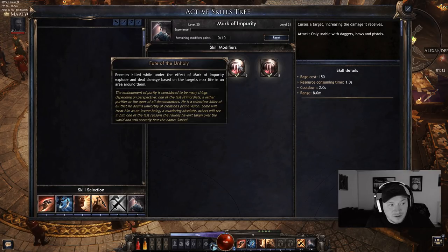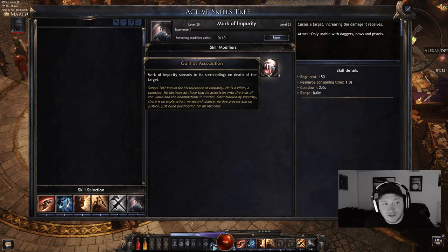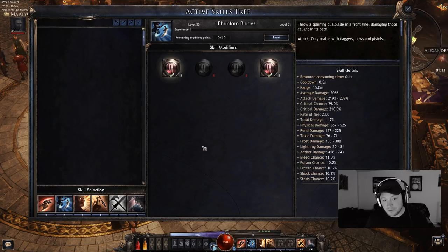We also have Markus Impurity, and this is important — you choose the effect where enemies explode when they die, and the effect where on death it spreads to surrounding enemies. You get this domino effect where one dies, it spreads, and other smaller enemies also explode. The reason I've also chosen Phantom Blades is because you can mark an enemy at a distance and then throw your phantom blades to explode that enemy from range, which is pretty cool.